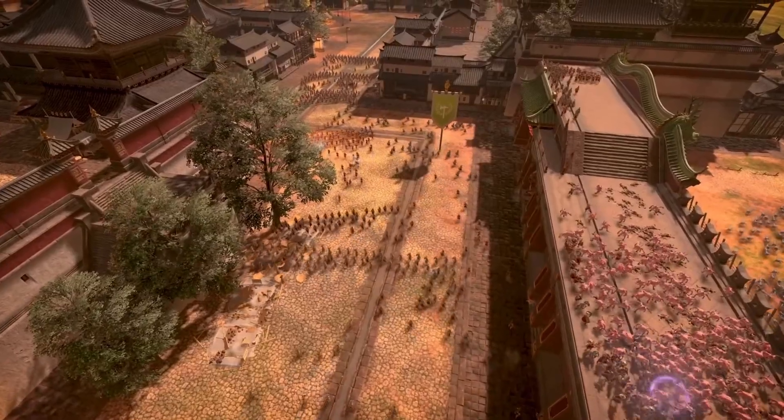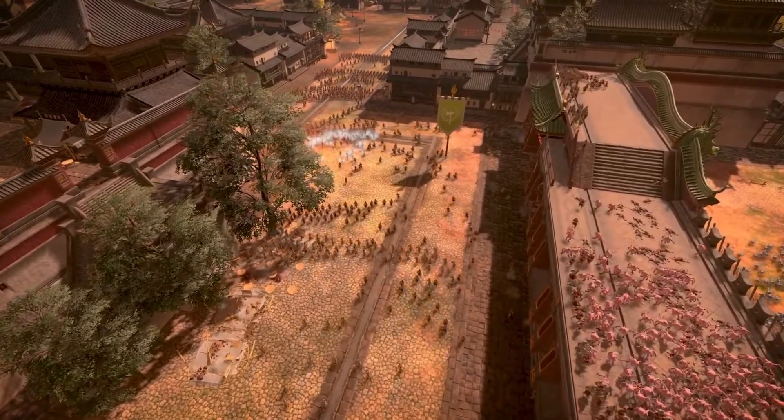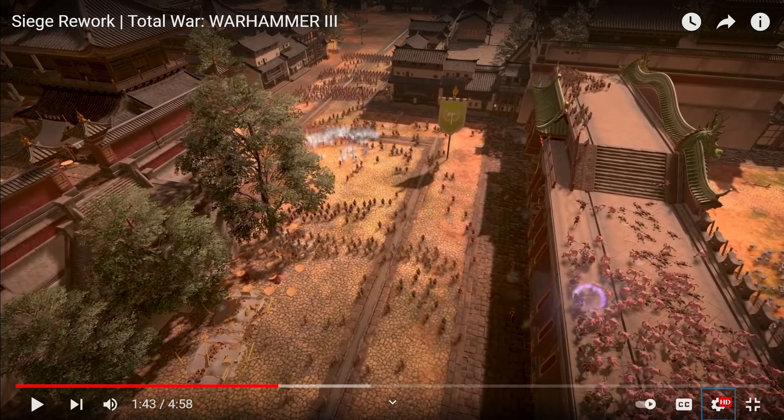The walls will soon fall — it's time to fall back to our secondary positions within the city. Even looking at the walls in the trailer, they're not really the Rome 2 or Attila walls; they're the more modern Warhammer walls, which are basically like paper-mâché — troops can easily come in and fly through the walls. It's unfortunate that they kind of don't rework the walls.